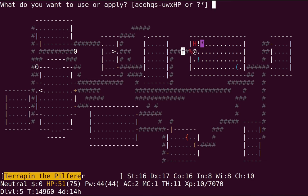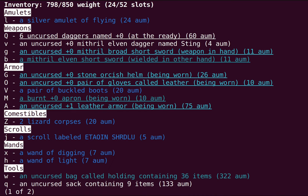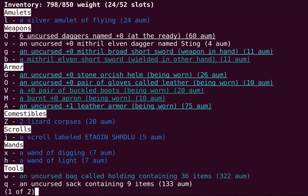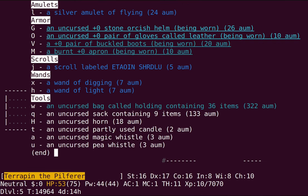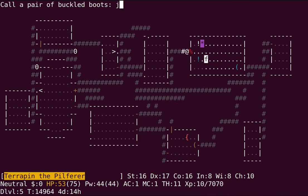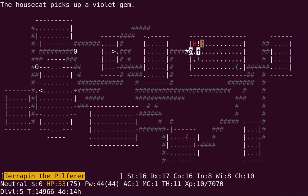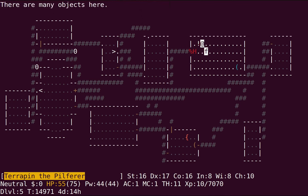I prefer the amulet of flying largely because I'm terrified of open air. Levitation or a levitation ring isn't really the best defense because it could get destroyed by lightning. These are jumping boots, since I was able to jump with them. It looks like there's actually nothing left uncursed in the pile of junk I left here.